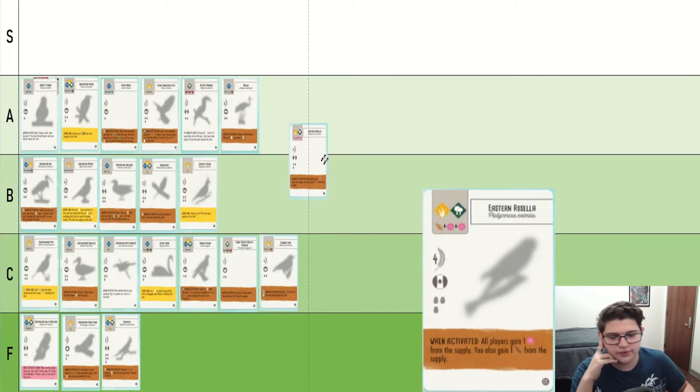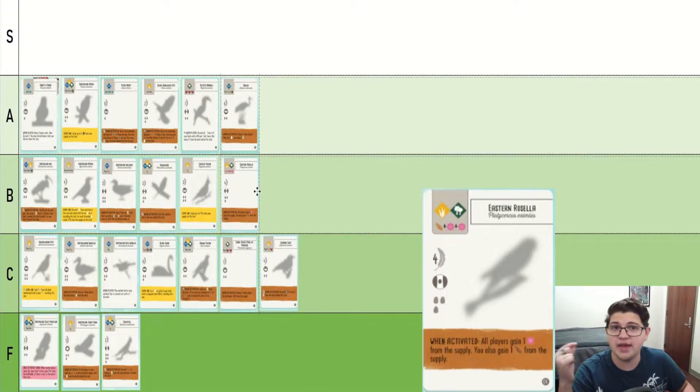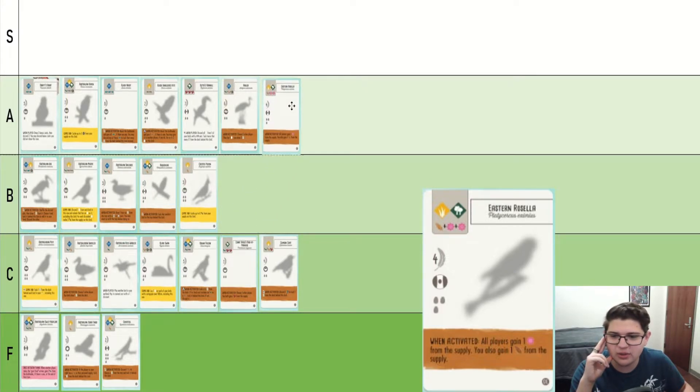Eastern Rosella gives you a food advantage. One of the really cool things about it is it can go in the egg row. So if you have an egg engine going and you don't have anything that gives you food, just put an Eastern Rosella in there and you are golden. The fact that you can put it in the grasslands and that it gives you two food — that's pretty good. I'm going to put it in A tier.